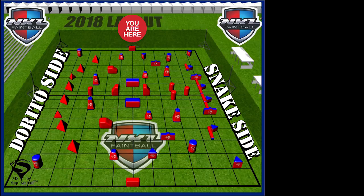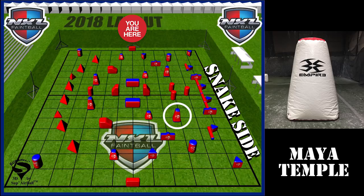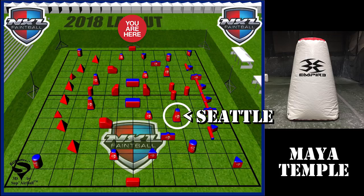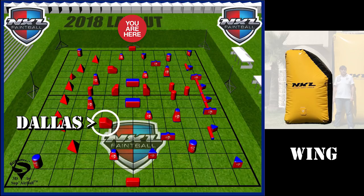That bunker, since it is snake side and a very big bunker that's going to get played a lot, I'm going to call that Seattle — that starts with an S, it's on the snake side, super easy to remember. If you made up some crazy name you're probably going to have a harder time remembering it. Seattle, snake — S and S. That's how we do it on our team. Let's move over to this big wing on the Dorito side — something like this bunker, which is not a one through five, not a Dorito, not in the snake, just kind of up the field towards the Dorito side. We would call something like that a Dallas — D for Dallas, D for Dorito. Obviously easy to remember.